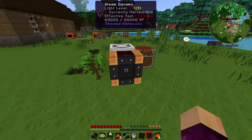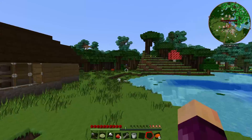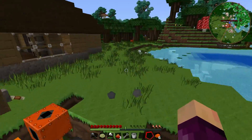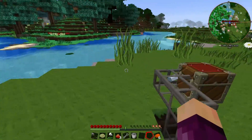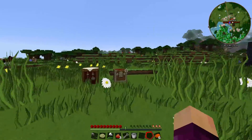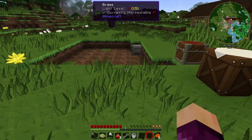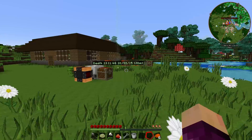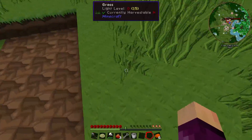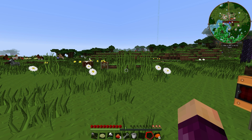Between episodes I'll probably increase the size of our tree farm to get more charcoal and fill that up. With that, I'm going to end the episode there — thanks for watching. Between episodes I'll move any ores he gets into our chests to process them. Next time hopefully we can progress and get some better GregTech machines, maybe upgrade to a quarry, and get into some of the other mods in this pack. Thanks for watching and I'll see you guys next time, bye bye.